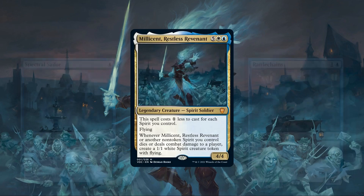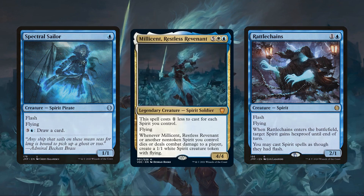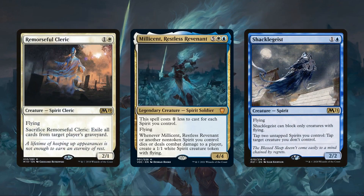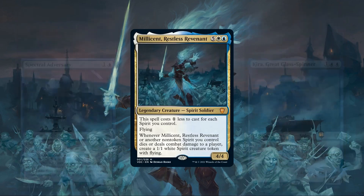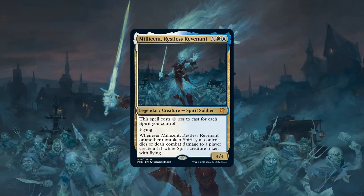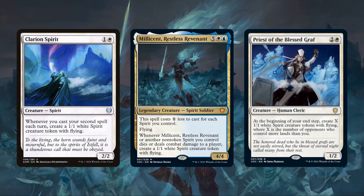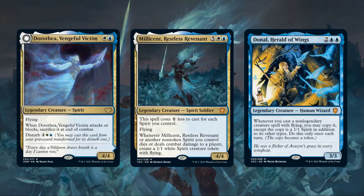The core deck already has a fair amount of low cost spirits with flying that work well to reduce our commander's cost in the early game, who can then safely get in for damage to enable our commander to generate even more spirits when she gets on board. So adding to that number while swapping out less effective spirits and non-spirits will help us get our commander out and enable her token production more efficiently. Spirit token generating creatures will also help accomplish this, either way helping us reduce the cost of our commander and flood the board with more spectral bodies alongside her.